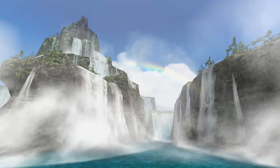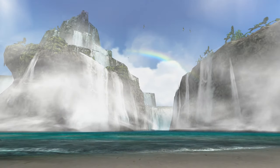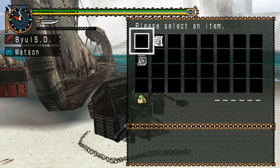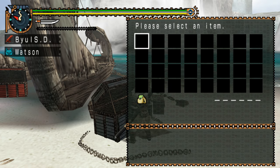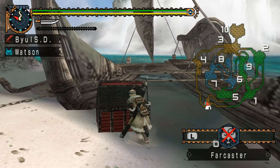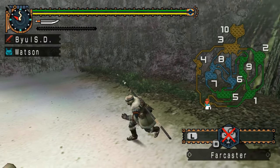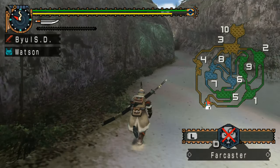Beautiful scenery as always — reminds me of Niagara Falls. Let's see what they give me: only a map and a paw pass ticket. You could end the quest right now if you want — you just have to use the ticket and you're done. But I'd like to go farm some remaining ores I need for the sword upgrade.